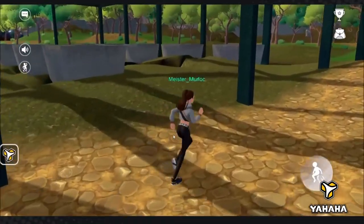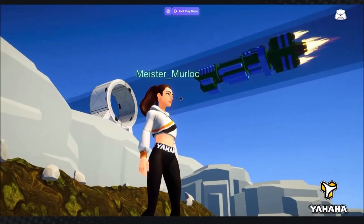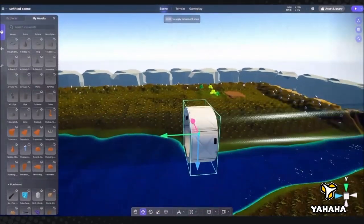And the other amazing thing - when your work is done, you can easily publish your creation to Yahaha's cross-platform app, mobile and PC, where other players can discover your work and join to play. So if you're interested in making your own game, click on the link down in the description or pinned comment and get creating today.